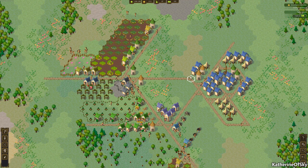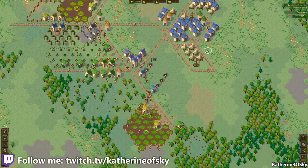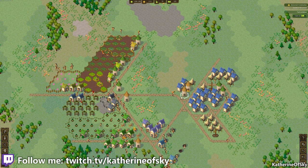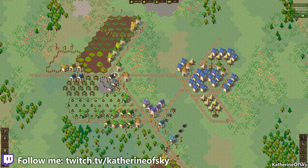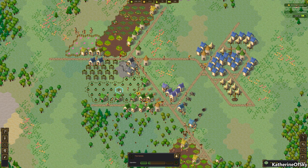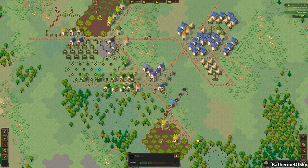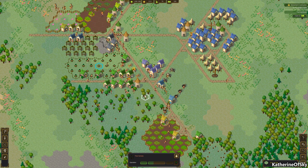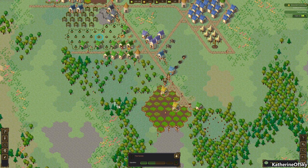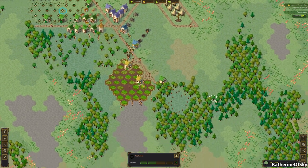Greetings and welcome back to Microtown. I'm Catherine of Skye and many many things have changed. The dev has been uploading updates like crazy — you can check them all on the main menu where they're listed by patch number. The tree planting nurseries now have a little soil and a tree growing there, and foresters can plant more than one tree per tile so they should look more like the natural thick forests.